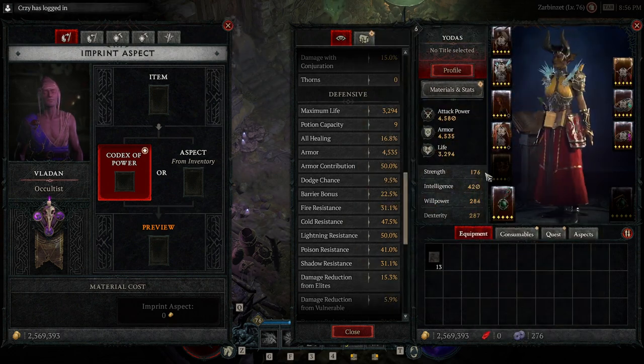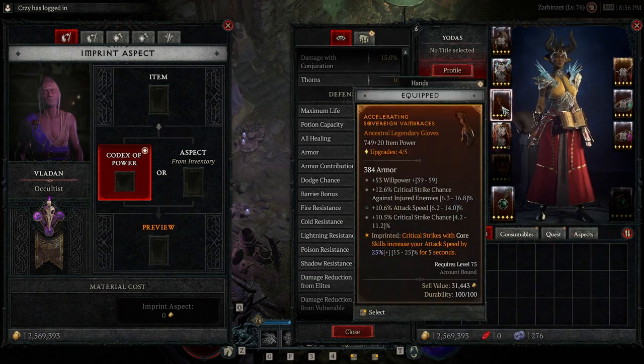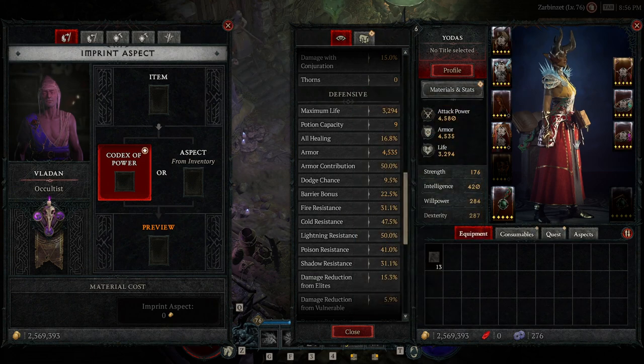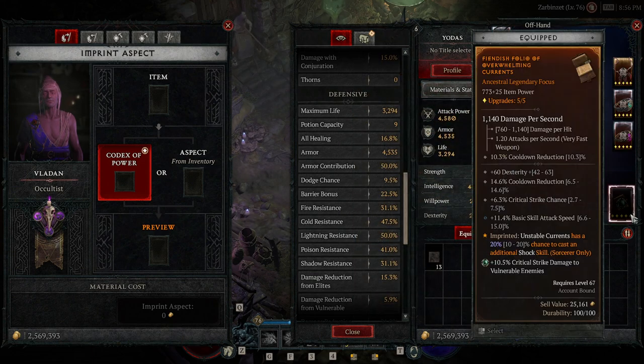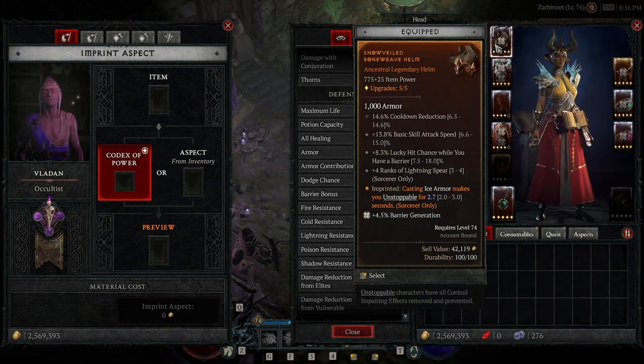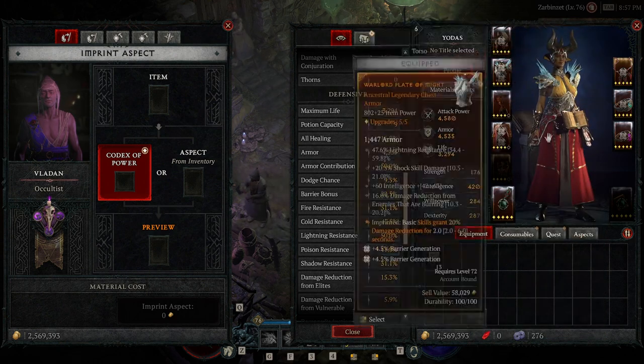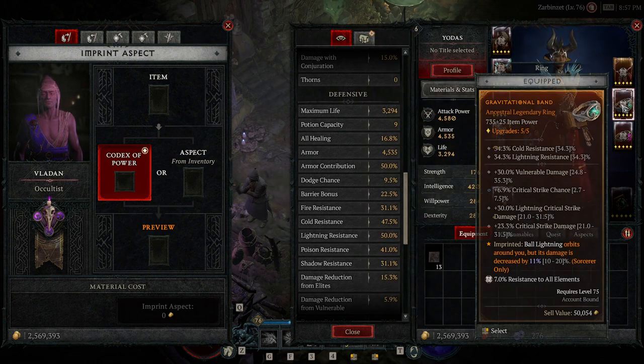The next important rolls are attack speed and basic skill attack speed. You can have just attack speed on your gloves, but then there's basic skill attack speed you can have on your offhand and your headpiece. Those are basically the same as attack speed, but since it's basic skill attack speed, the game will allow you to give higher values than normal attack speed rolls. So those are really important. And then obviously there's the classic crit, crit damage, and lightning crit damage - those are the three best after that.